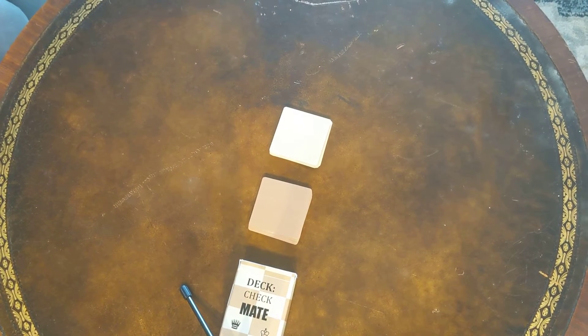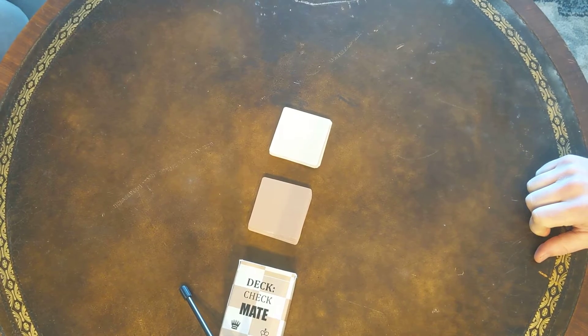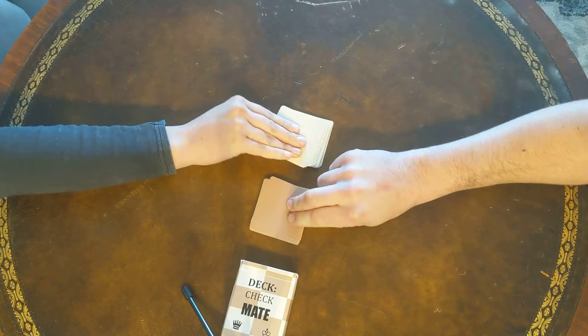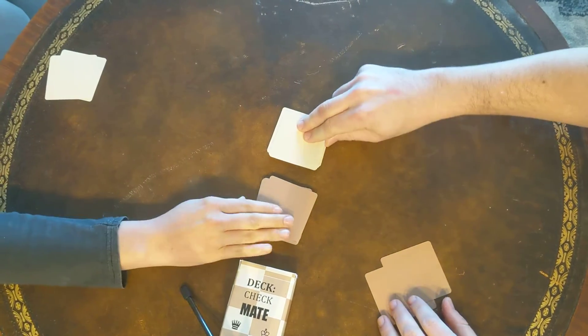Alright, so we're going to get ready to play some Deck Checkmate. We're going to start by each taking four cards, two from each pile. This is the pile for piece cards, and this is the pile for action or strategy cards.